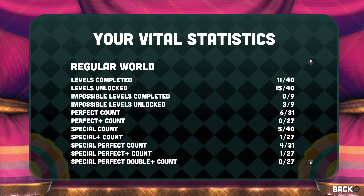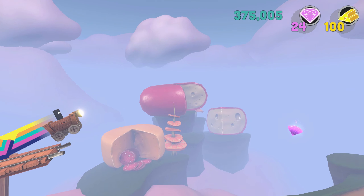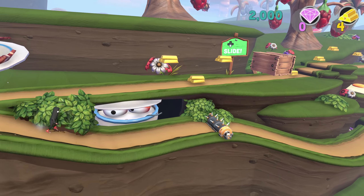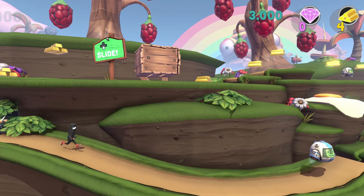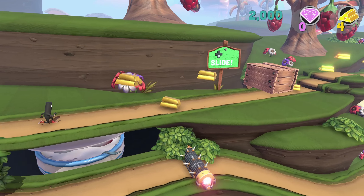Runner 3 is a game that's obsessed with perfection. Look no further than the fact it has a dizzying seven different categories for measuring that perfection, culminating in the ultimate 100% perfect completion of a level dubbed Special Perfect Double Plus, which is reserved for when you've snagged every bar of gold, collected every gem, and nailed every bullseye on both of the level's divergent paths. Suffice to say, Runner 3 will see you replaying many of its levels repeatedly. This is a game that demands repetition and refinement at every turn.